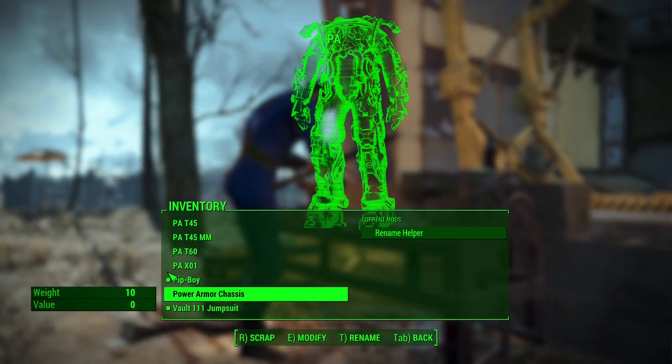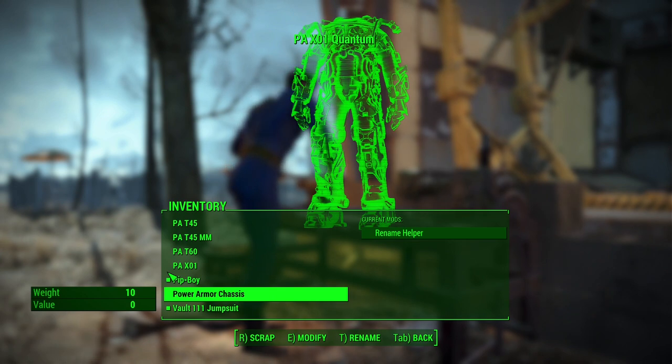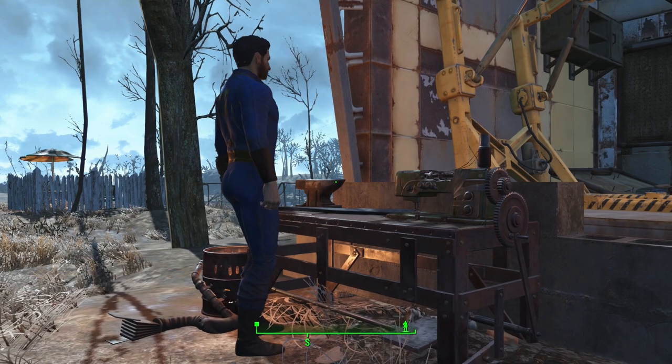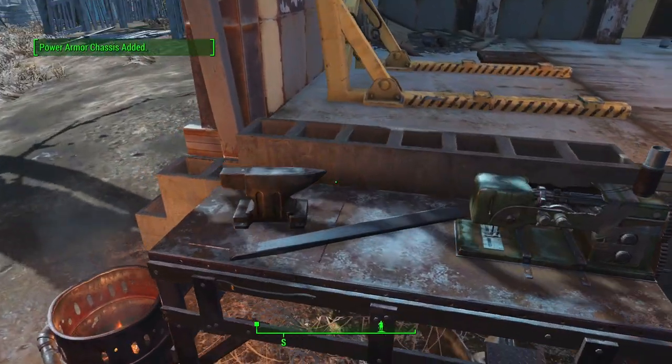This can be useful if you want to put it on display or command a companion to enter the suit. If you enter the suit or use a power armor station to craft on it, then upon exiting the suit or the workbench, it will re-initiate the timer for recall.